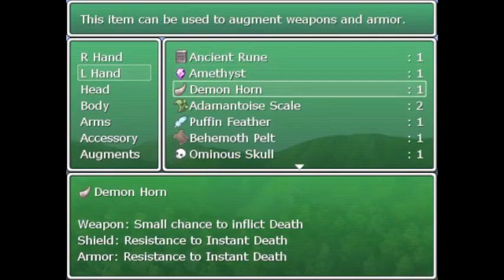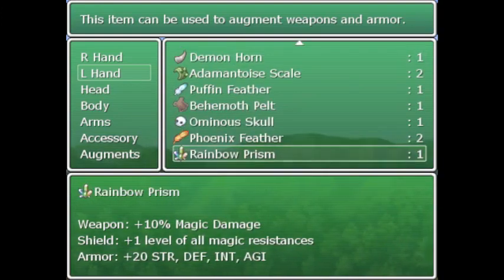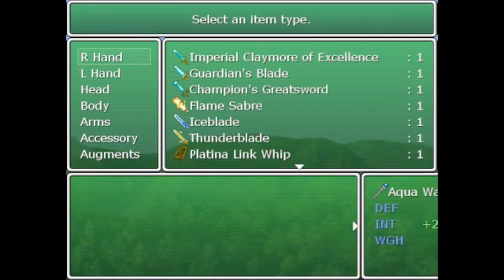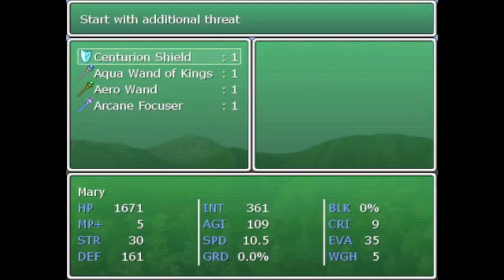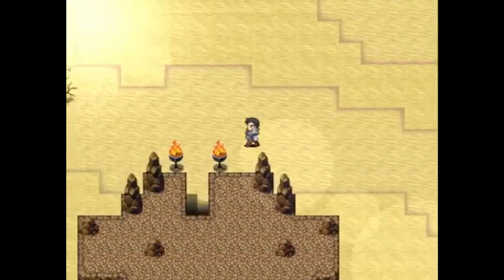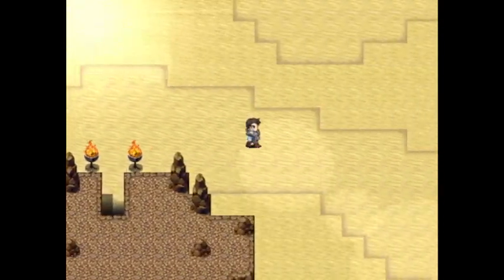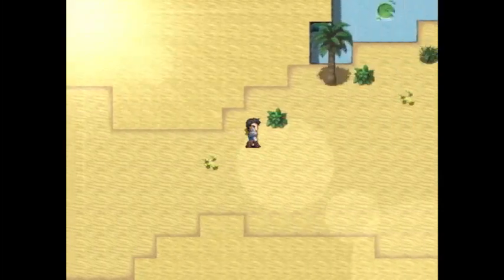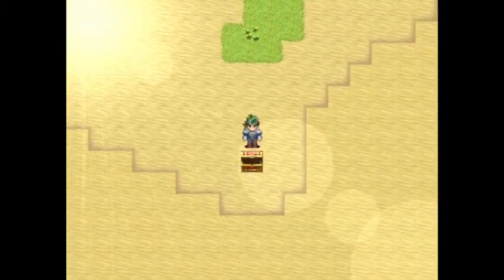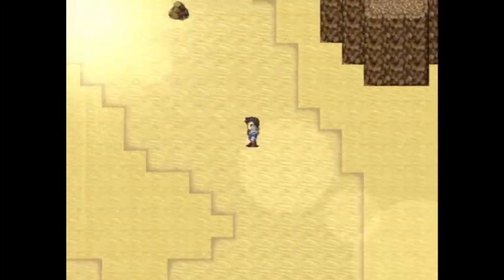First things first, I want to augment it with something. There's a monster node chart, so now we can explore this area a little bit more freely. Got a chest with Signet of Storms — basically, it makes it so you can absorb all lightning damage.